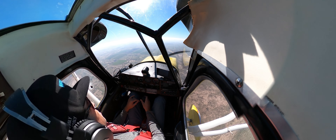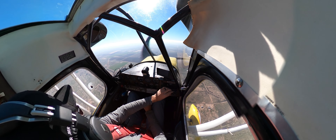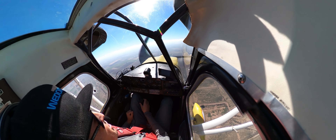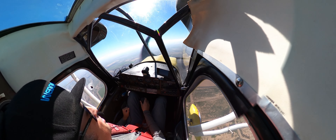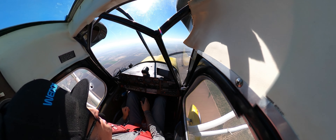It's easy to do Dutch rolls if you pick a point outside and just keep your nose on that line — pick a mountain out there. You're coming back with the rudders perfect; you just need to move your ailerons faster. Here, I'll demonstrate. Boom — now back to the right. You can keep the same amount of bank, just move the ailerons a little bit quicker. You're moving your feet at the same speed that you want to move your ailerons.